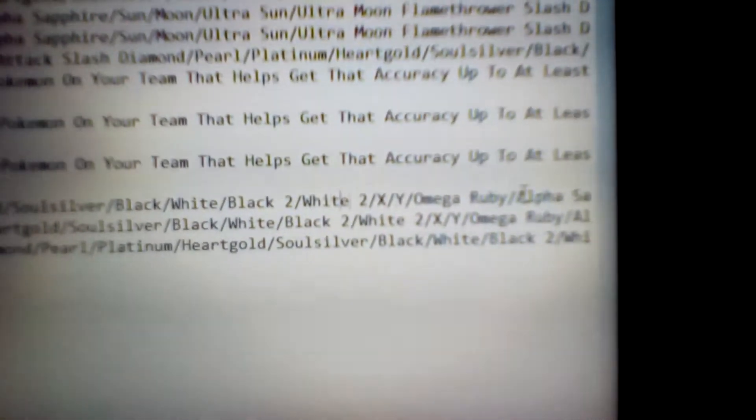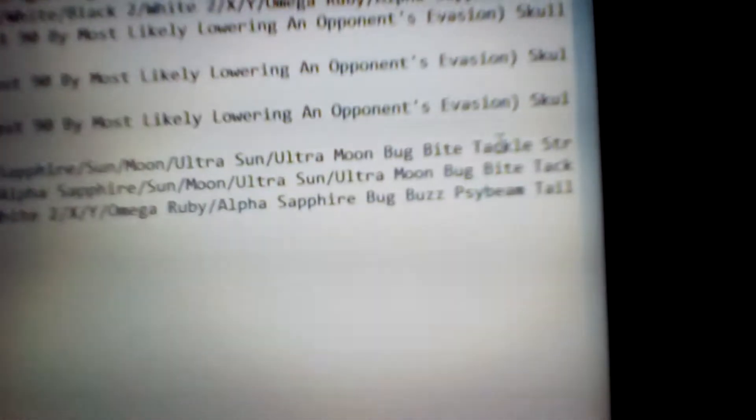Now onto the moves for Caterpie — for Platinum, HeartGold, SoulSilver, Black, White, Black 2, White 2, XY, Omega Ruby, Alpha Sapphire, Sun, Moon, Ultra Sun and Ultra Moon — we get Bug Bite. This is a pretty good move in general: 60 power, 100 accuracy, physical bug type move.